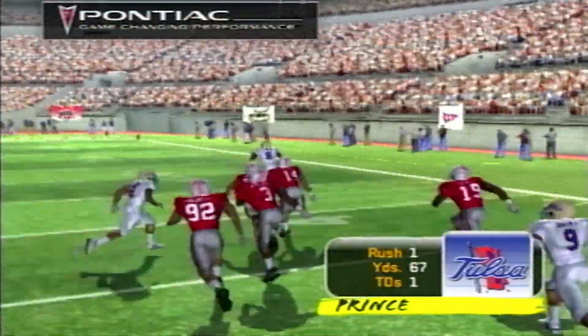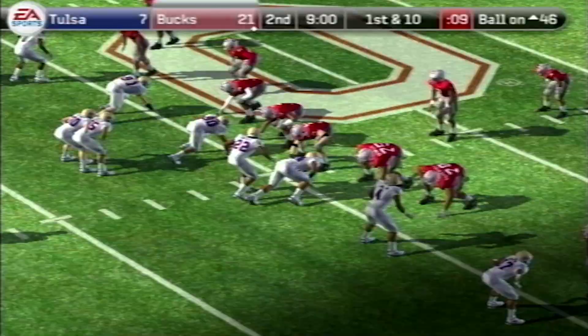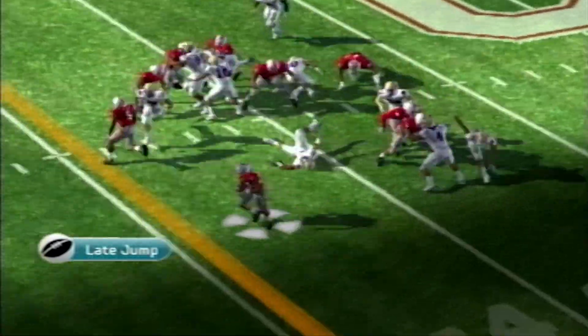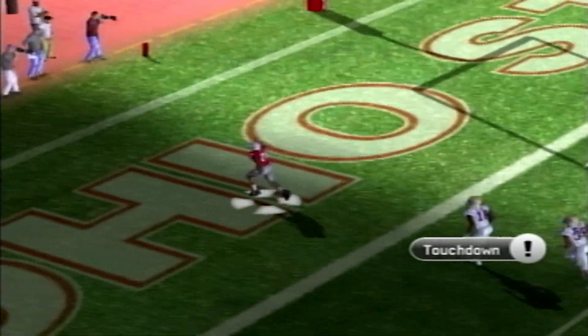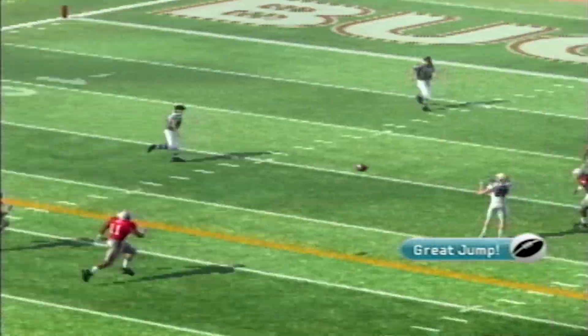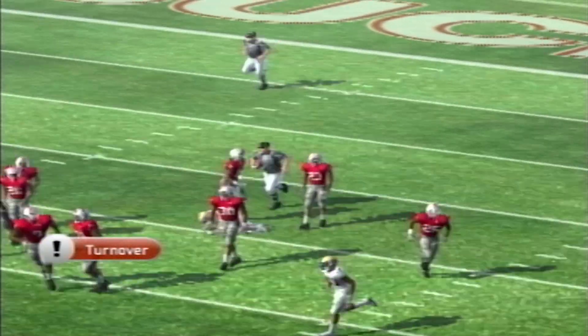Did that one look familiar? We saw that a couple times against Oregon. I'm telling you, the simulator knows. It also knows that Mayan Williams can break off a long run — he shakes a couple Tulsa defenders, then runs through one to put Ohio State back up 28-7. The changes on defense are working because those dudes are flying around, making plays. Big hit there — they turn Tulsa over.